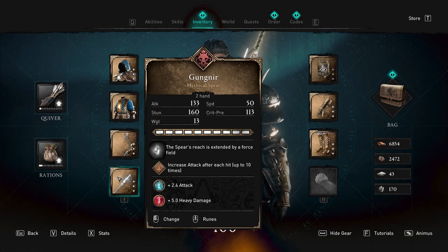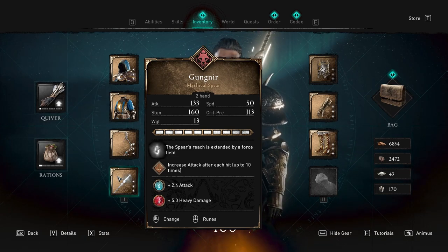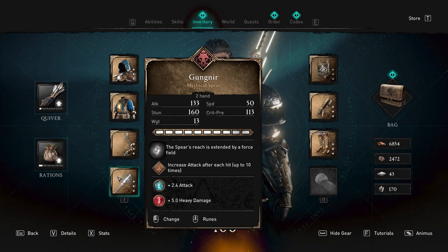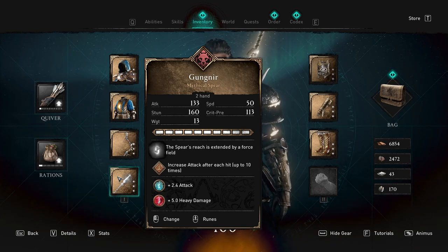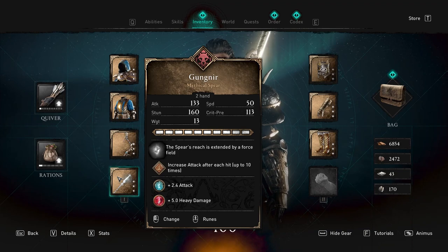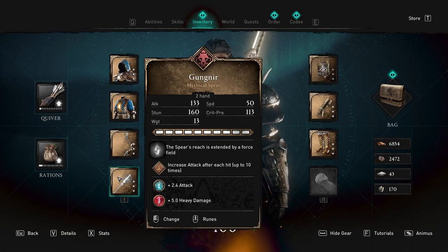For the spear I'm using Odin's Gungnir — however you say it — which has an extended reach via a force field so you can hit really far. I've also added a rune that increases attack after each hit, up to 10 times. So every time I hit someone with this fast spear I'm dealing more and more damage, and this build is just crazy for that.